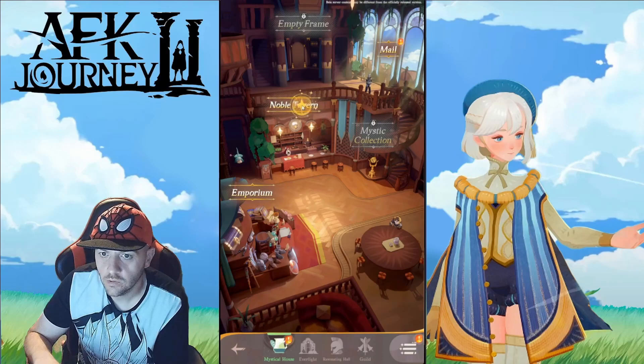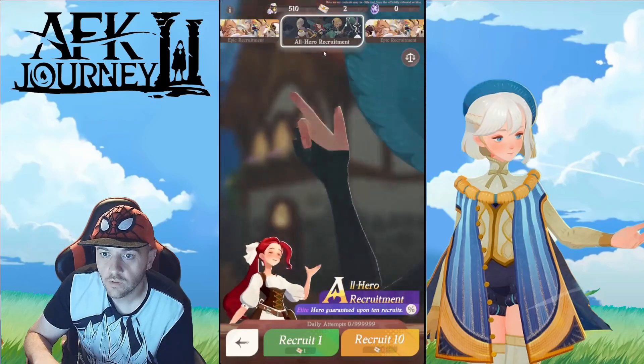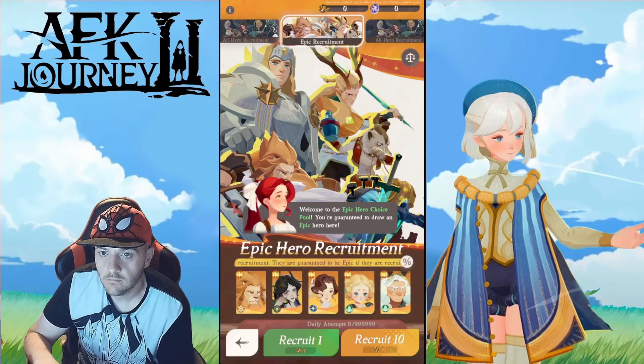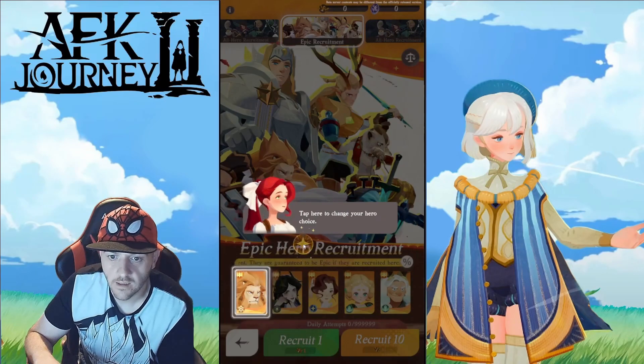Where do I summon? Noble Tavern — there we go. All hero recruitment. I've got two of those envelopes. Epic recruitment — welcome to the epic hero pool. You're guaranteed to draw an epic hero here. How many summons do I need for that? Oh, it doesn't tell me. I have none of that currency though. Crap — I've just triggered another tutorial.